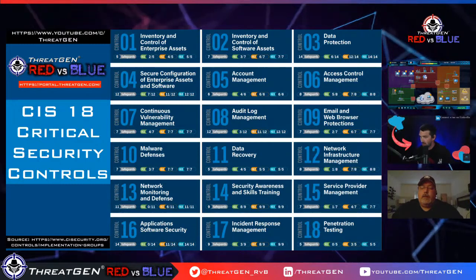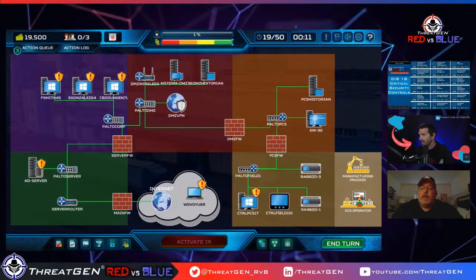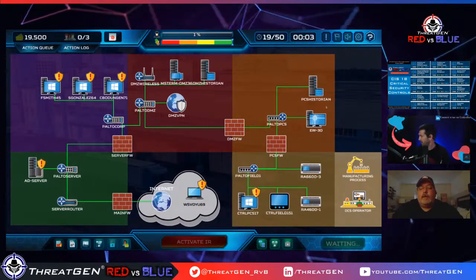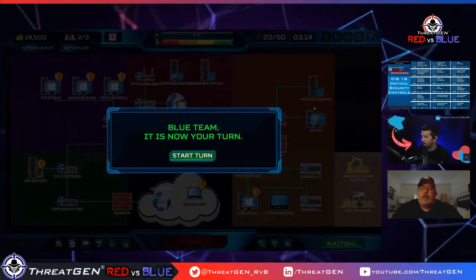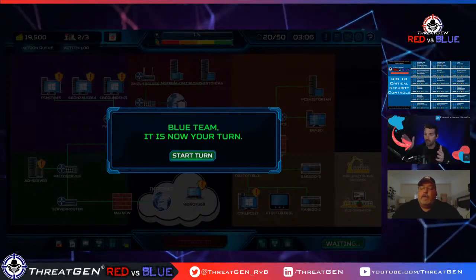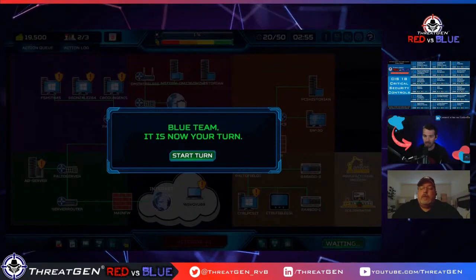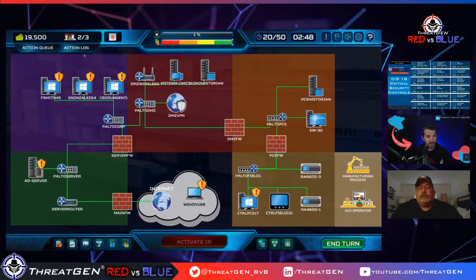Control 8 is email and web browser protections — this is important because email is a massive attack vector. You could argue it should be first since you can set it up and it continues to deliver value. For log aggregation, you'd typically have a SIEM, and larger organizations send log files to two places — a SIEM and an immutable data historian — so that if a threat actor wipes your logs you still have a backup.